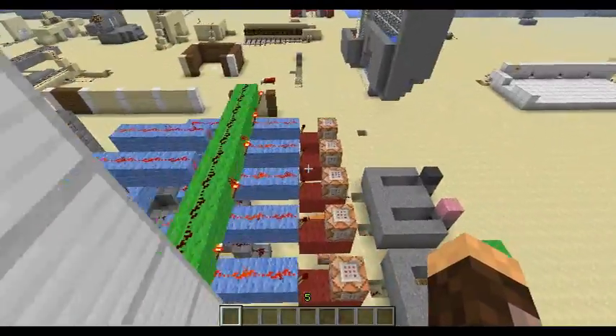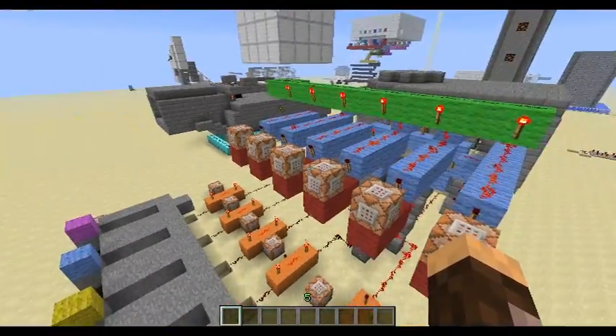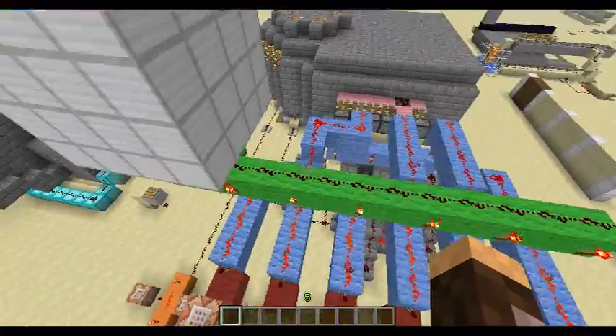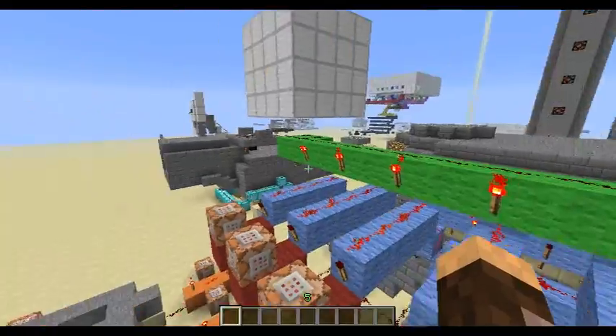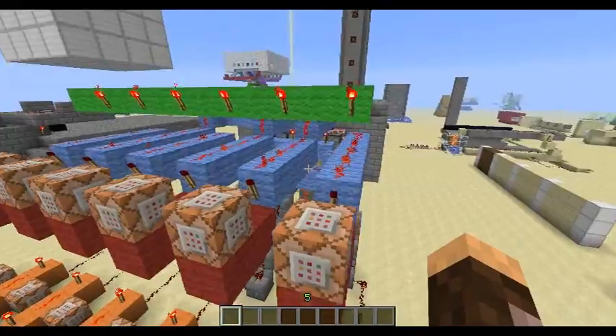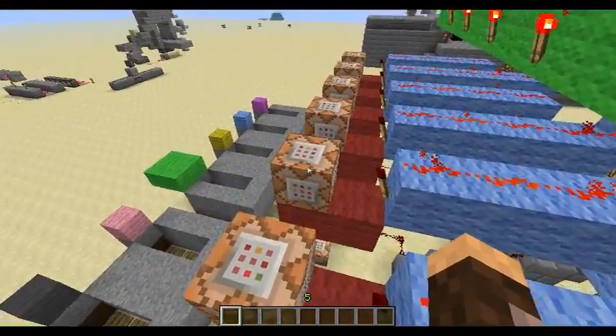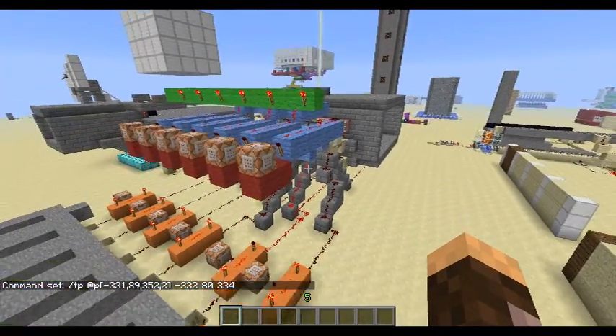This pad is wired up close to these. When these pressure pads are powered, this will power this line of redstone, deactivating all these torches. But this acts like an AND gate, so only this torch will become active, and then this will teleport the user to the appropriate spot.